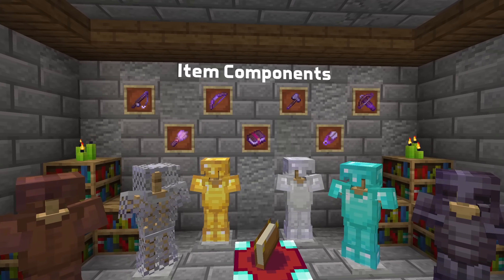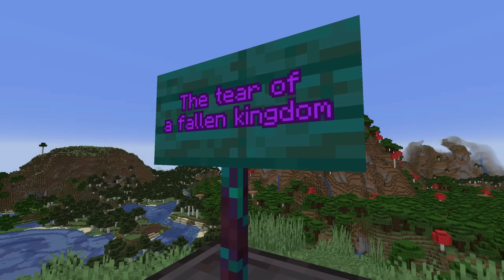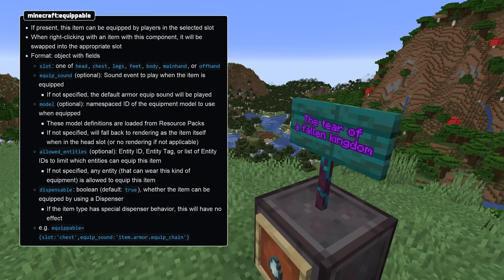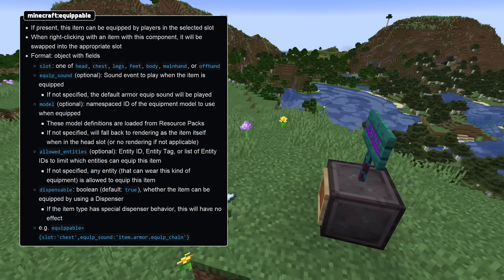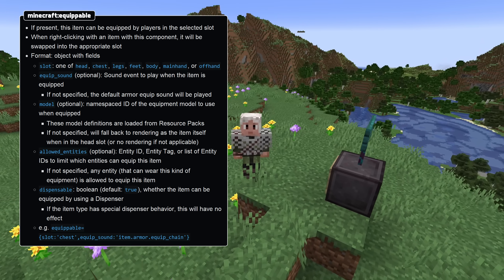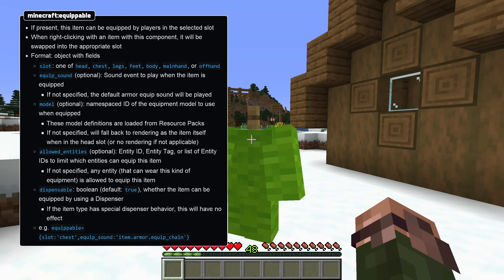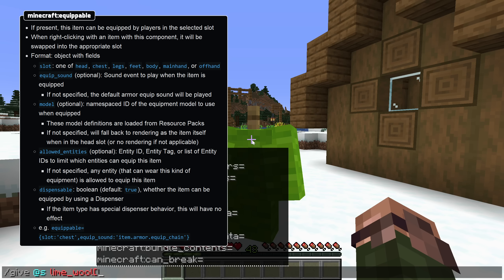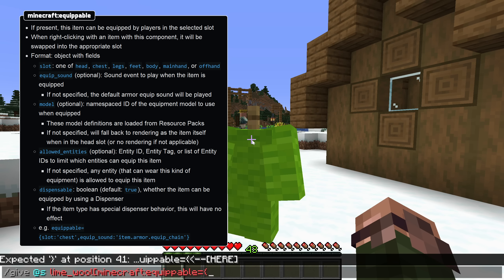In item component news, this version comes with a number of new item component types. The Equippable component specifies that an item can be equipped in an armor slot. The Slot field specifies which equipment slot the item can be equipped in. Equip Sound is a sound event that plays when the item is equipped, or the default sound plays if none is specified. Model specifies the armor model to use. This is a namespaced ID of an equipment model, which is a new type of model definition now available in resource packs. More on that later.